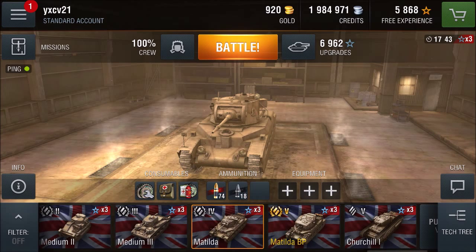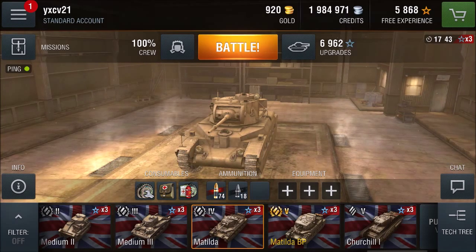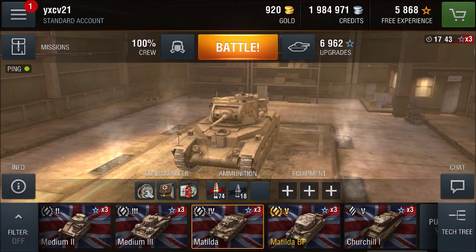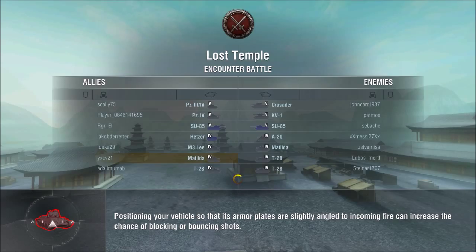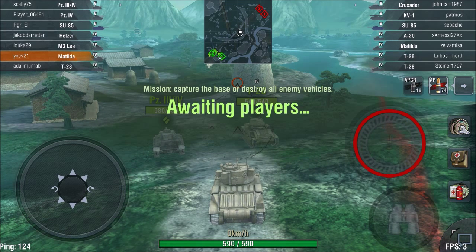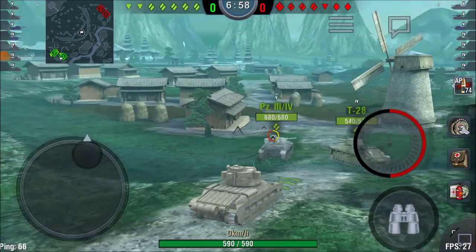Hello and welcome back to a new episode of World of Tanks Blitz, today with the British middle class tank, the Matilda. I have 7000 experience points in that tank. We play on Lost Temple with Tier 4 and Tier 5 tanks. The chapter team is the same — Matilda, T28. Let's get this show on the road.